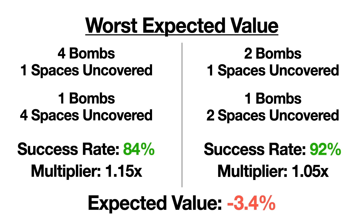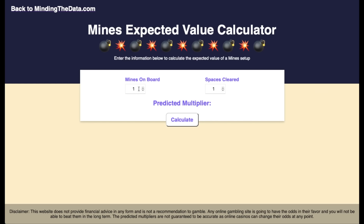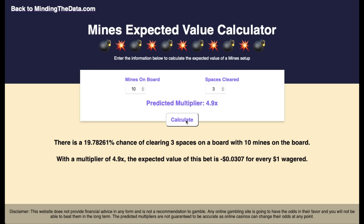Since it wouldn't be fun to use the formula every time you want to know the multiplier or expected value of a bet, I tried to make things easier. I've been wanting to learn how to create a web app, and I figured this project would be a great opportunity. I created a website where you can enter the number of bombs and spaces cleared to get the predicted multiplier and expected value. For example, with 10 bombs and 3 spaces cleared, the predicted multiplier is 4.9, the win probability is 19.78%, and you'd expect to lose 3.07 cents per $1 bet. I'll leave a link in the video description.